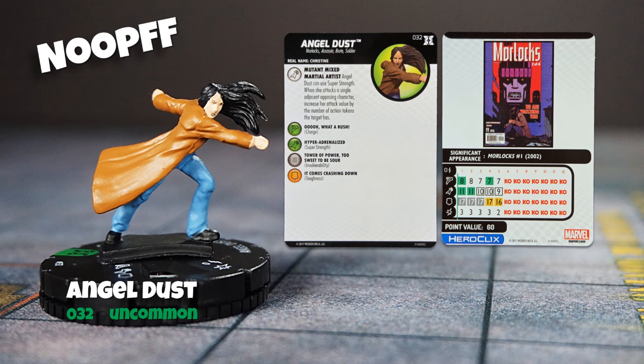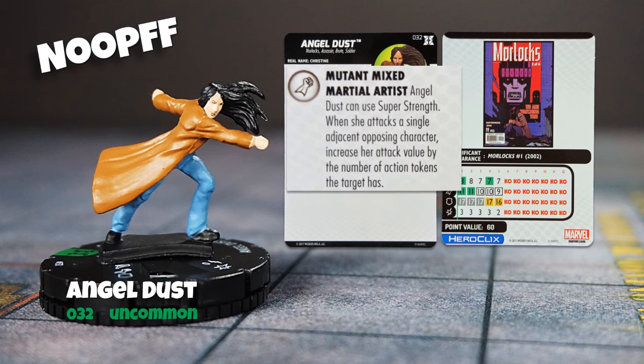Angel Dust was duking it out against Colossus in the Deadpool movie — she is not half bad. She can charge, pick up an object on the way thanks to super strength, and has a very decent chance of hitting with her attack value of 11. If she does hit, she will deal five clicks of damage — that's a lot for a 60-point character. She'll be able to take some punishment thanks to her invulnerability, so it's unlikely you'll lose her with a single attack. Her special power is pretty straightforward: she still has super strength, and she increases her attack value by the number of tokens the target has.